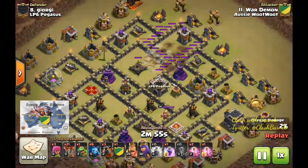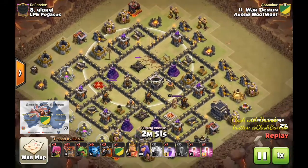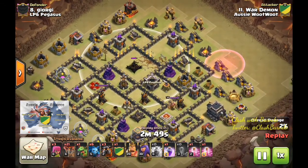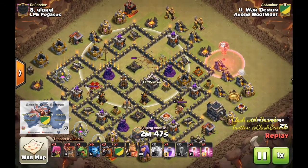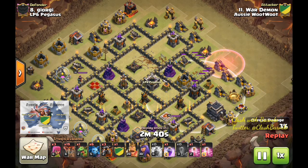So you can see the earthquake. He's done the split so it's made sure it's hit the X-Bow as well. That gets 20-21% knocked off that X-Bow. The reason we're doing the pathing on that mortar there is that later on your loons are going to path into that air defence. That was very specific.